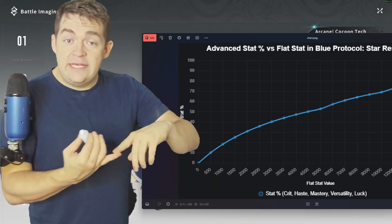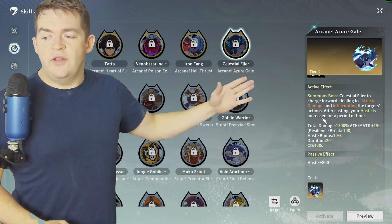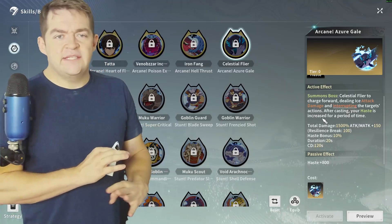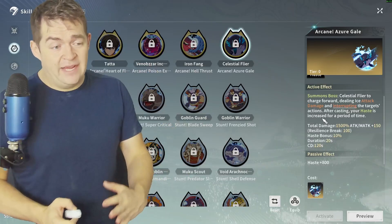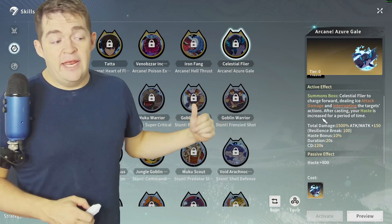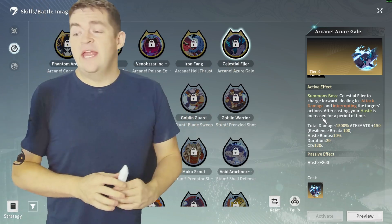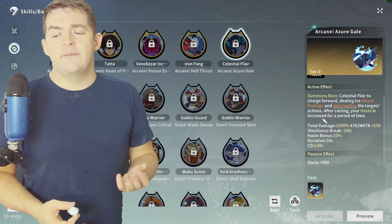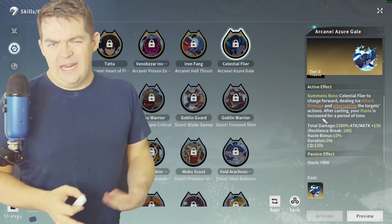If you take the Arachnacrab with 50% mastery and the Celestial Flyer, which does the same thing for haste, these become the easy two best slots to pick for the healer. If you're a healer and want to min-max absolutely maximum territory, the Celestial Flyer and the Arachnacrab are the two best Wills possible. It is a pain to farm, but if you want to play the game for an extended period of time, the grind is fine — it's actually fun in this game.